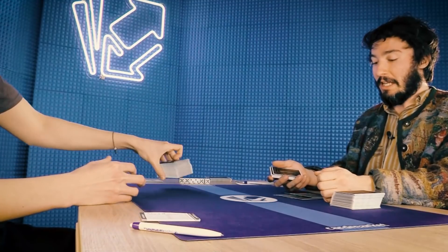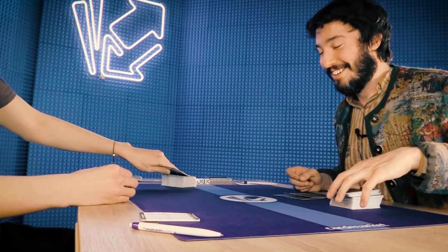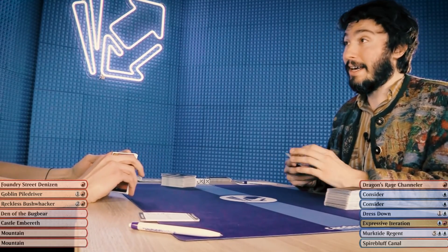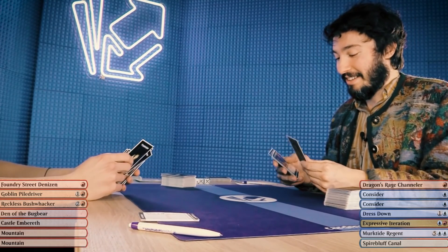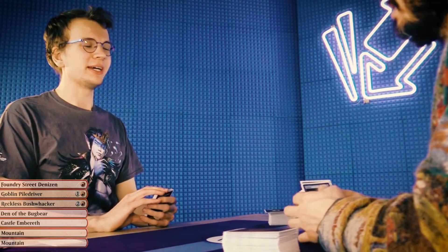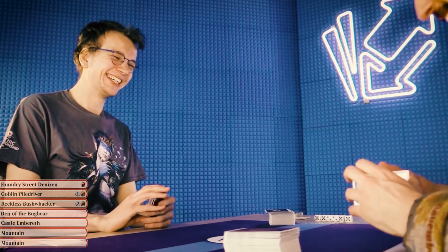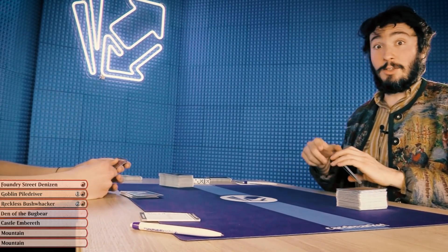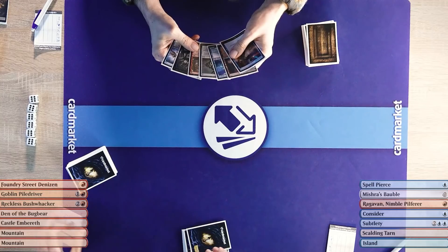I want to attack, flood the board, and swing in with everything as quickly as possible before Carl can cantrip his way into his answers. How does it feel to get overrun by a goblin deck? Very confusing — it's like selecting the Teferi avatar on Arena and then playing like modern burn. I'm gonna go first. I cannot keep this against you — it's just a whole pile of nothing. How's your hand? It's okay, it's a bunch of one-drops on a mountain — that's all you need.